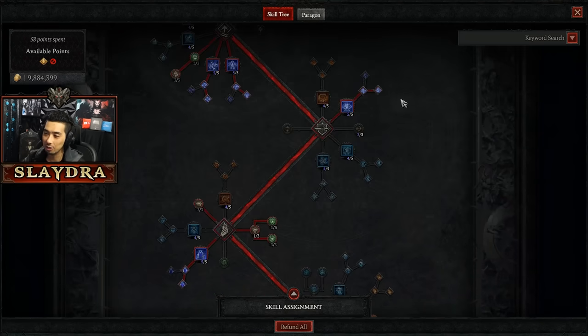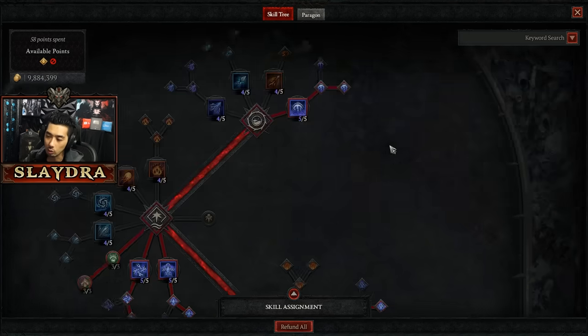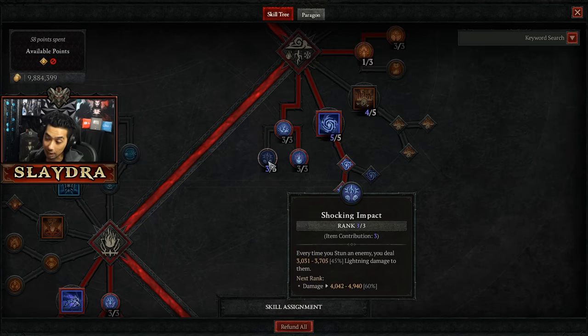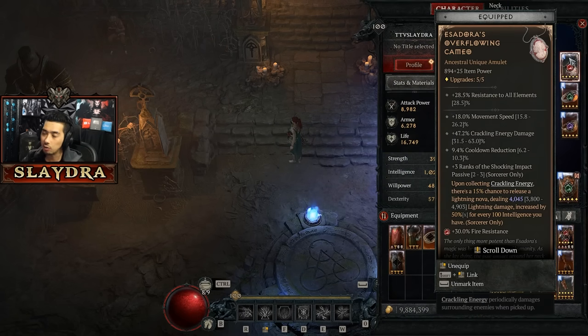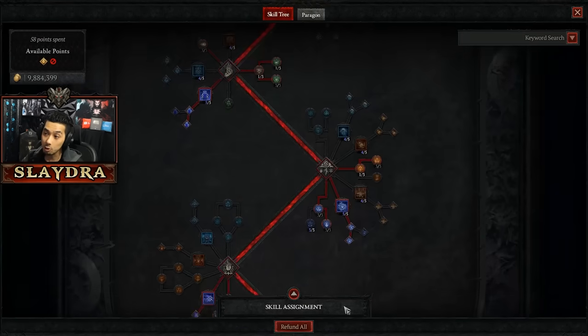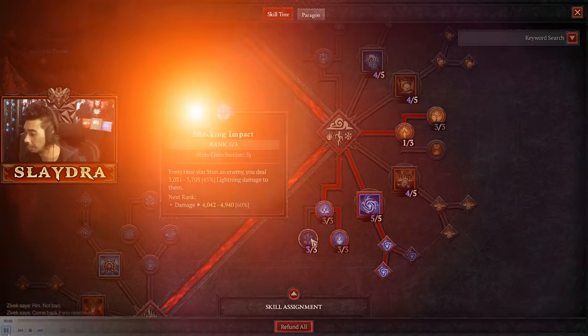I was also trying out things with Arclash because Arclash can give me cooldown reduction. I was thinking I could make good use out of the shocking impact, because that's also what Essidoras gives you. If you can get this to level 15 on a passive, sure, it could one-shot things. But it does not one-shot things with just three points into shocking impact, which means when you are actually able to stun, you can get some extra bonus damage.